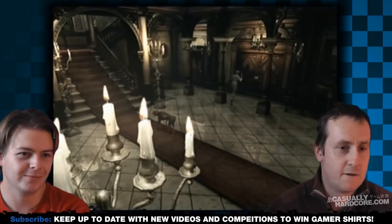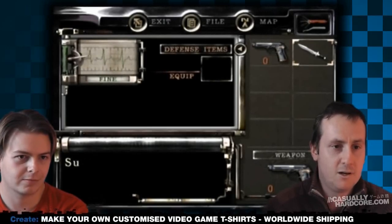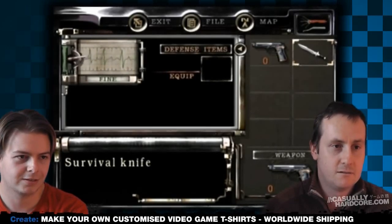Nine out of ten dogs prefer Jill Valentine! And this is a perfect example — I did not have the ammunition to deal with that dog, nor any health. Most action games around that era, you'd shoot it five thousand times in the face and you'd be fine. But look at my inventory — I've got no ammunition at all, purely just a knife, which is not going to do the job against zombies.